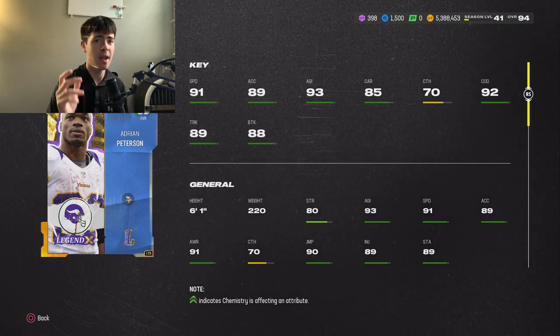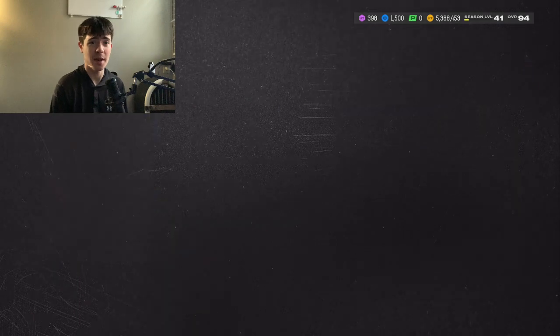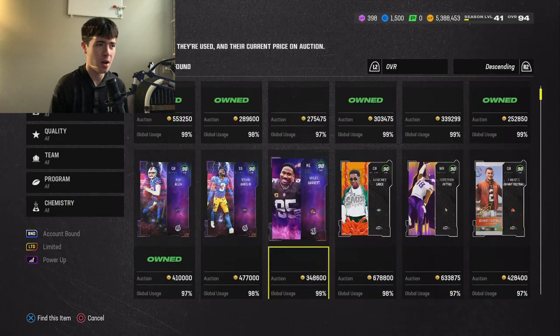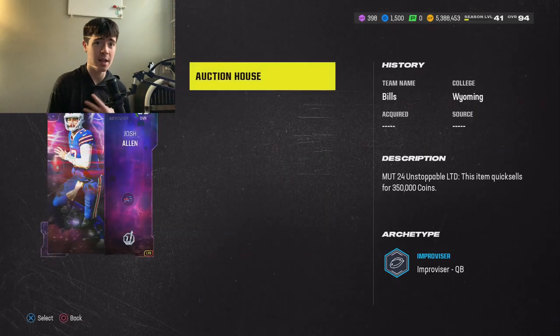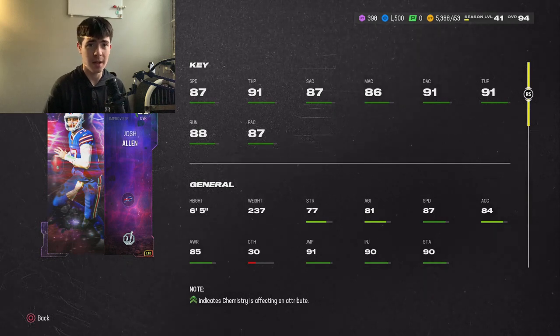I'll talk about the running back I'm actually using later due to price, but Adrian Peterson at 650K could honestly be worth every penny. He's an extremely good card. Next, I'm going to talk about a card I still swear by — he's basically at rental price now. This Josh Allen card is still, in my opinion, a top three quarterback in the game.